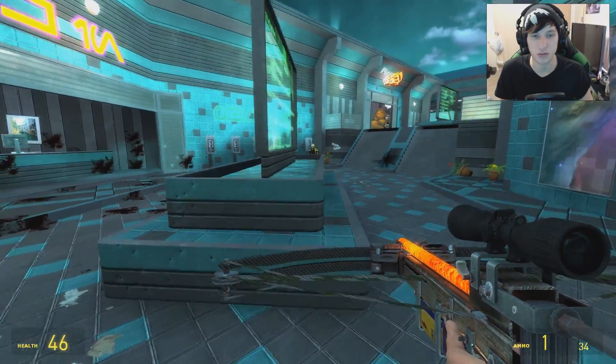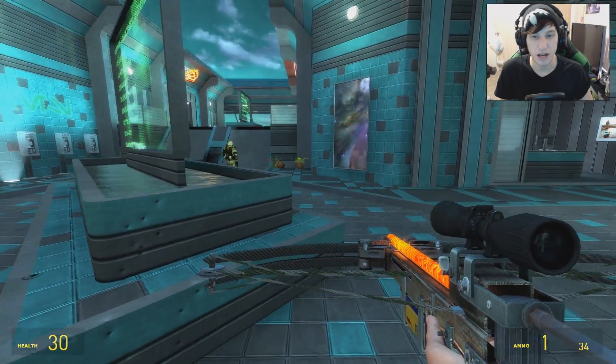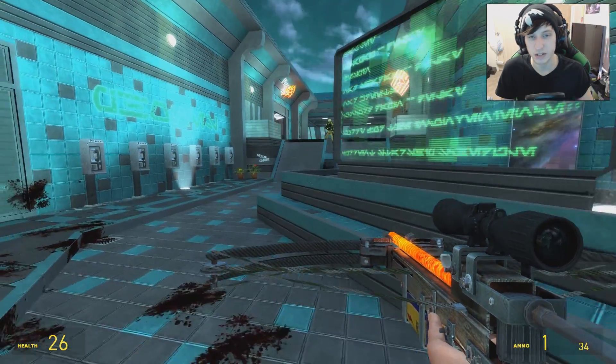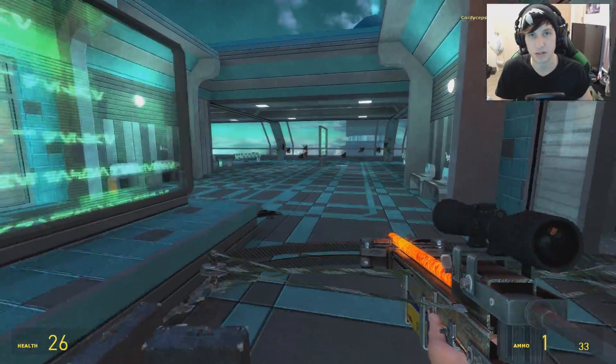Next up we have the Combine Desert Patrol, which naturally have shotguns. They have this cool little desert camo going on — it has more of an orangey dark brown tinge. Pretty cool, there's not really much to it, but it's just a nice little change on your Combine Soldier.